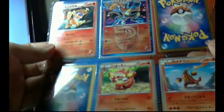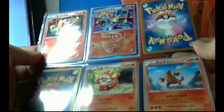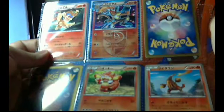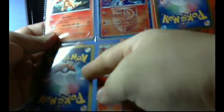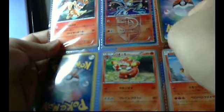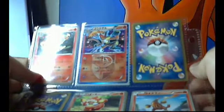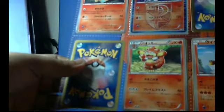Now let me flip the page. I'm missing 2 cards from right here — 12 and 13. I know right here goes the Victini EX, and I'm missing the Panzer.